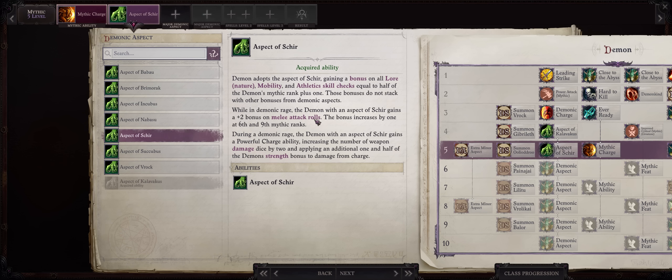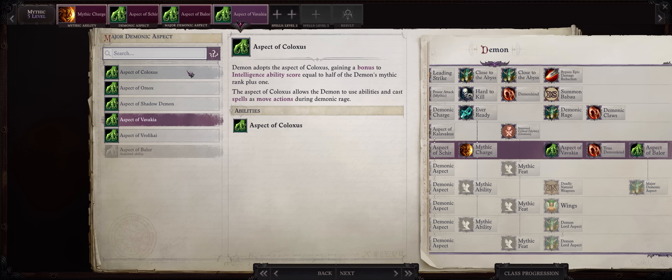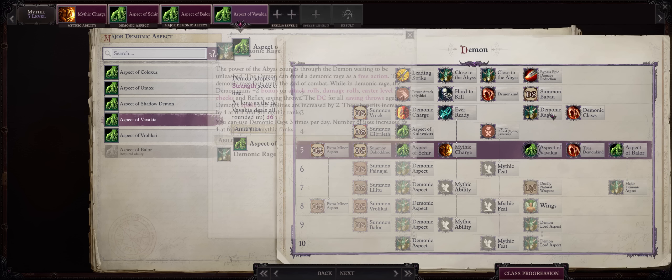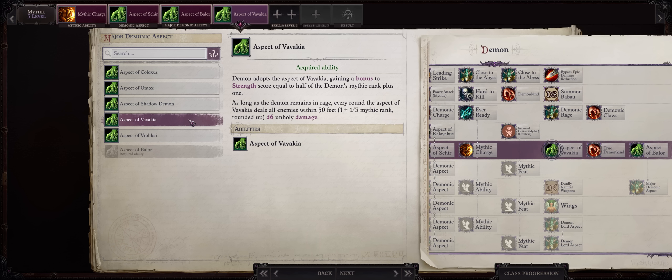Then go with Aspect of Sheer, because Sheer — whenever you are raging — grants you the Powerful Charge ability, which will increase your weapon damage dice by a nice amount. For your first two demonic aspects, Baelor and then Vavakia. The stat bonus you get from the first part of each aspect is always in effect, but as far as the second part you have to pick only one. Vavakia you want just for the permanent bonus to strength. Baelor is for the actual activated ability, since it lets every single one of your allies gain your demonic rage bonus whenever you rage — covering attack rolls, damage rolls, even caster levels and DC. There is nothing quite as efficient as the Aspect of Baelor for the major aspect because it affects your entire party.